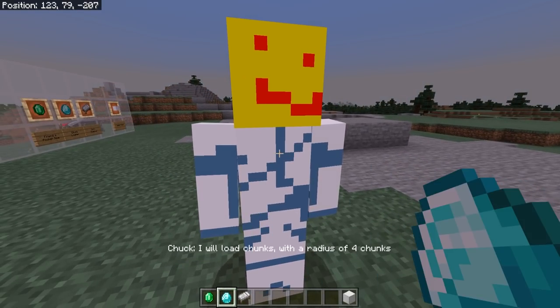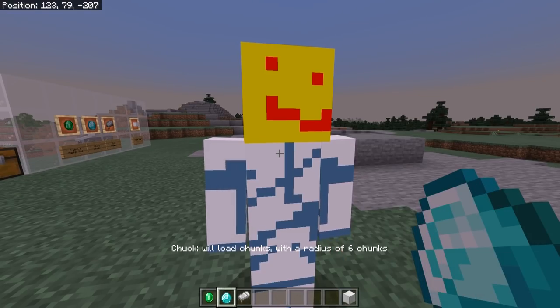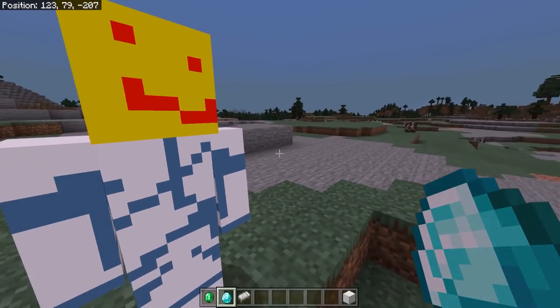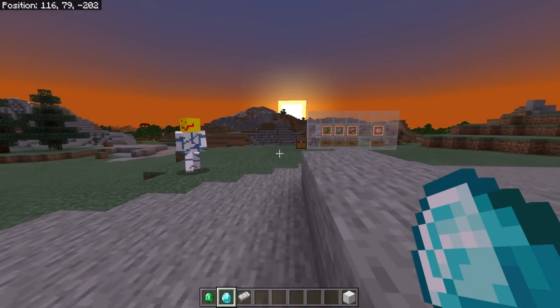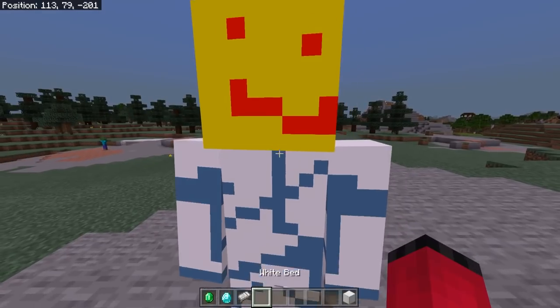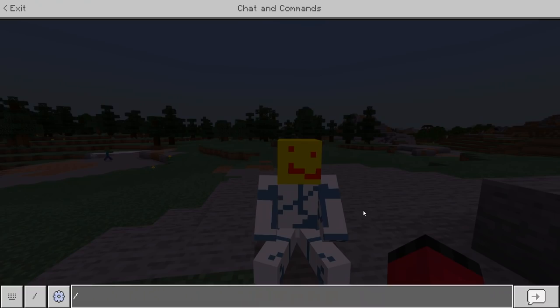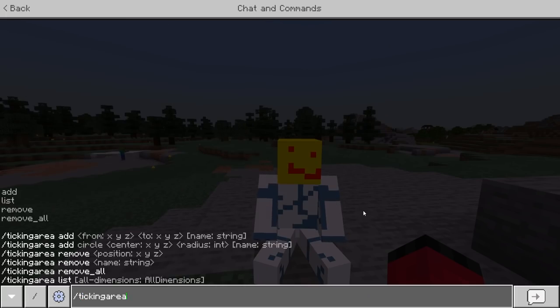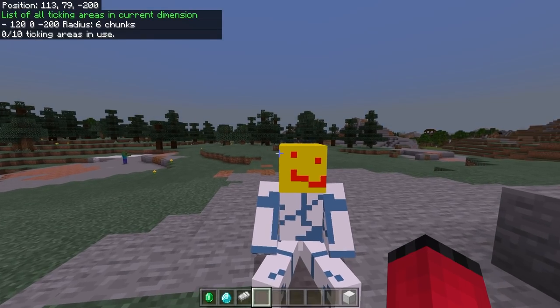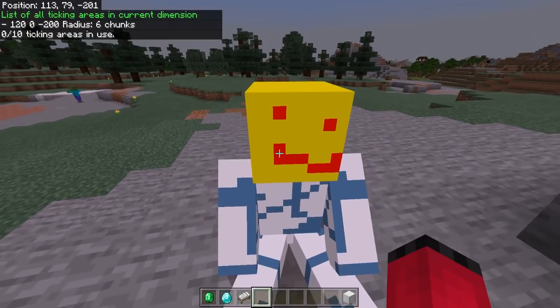Stay away from me, skeleton. If we click him with a diamond, he will make a noise. 'I will load chunks with a radius of two chunks.' Click him again — 'I will load chunks with a radius of four chunks.' Click him again — 'I'll load chunks with a radius of six chunks.' Basically he's a chunk loader — he will load your chunks. He's a walking, talking ticking area. If we sit him down and do 'ticking area list', you can see there is one six-chunk ticking area exactly where Chuck is.